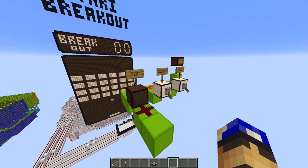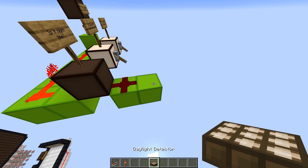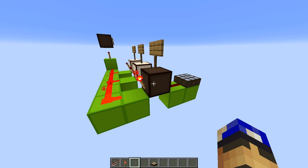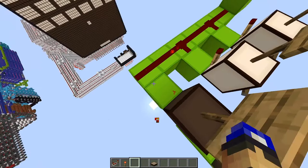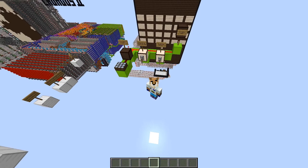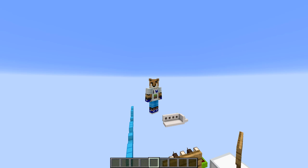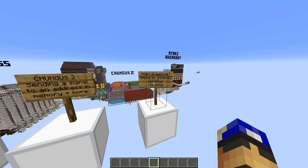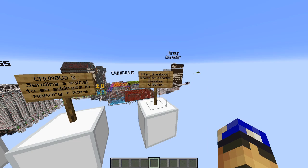We can add more statements to that combination lock. For example, if we want it to go off only at night, we add a third torch and a daylight sensor set to night mode. When the Redstone signal from the sensor is on, it turns off that torch, which is what we want. If we want it to go off only during daytime, we change the torch to a repeater or put the daylight sensor into day mode. So to conclude: combination locks can be used for number and data checking as in chess, sending a signal to a memory address as in Chungus 2, and testing whether multiple conditions are met as in Atari Breakout.